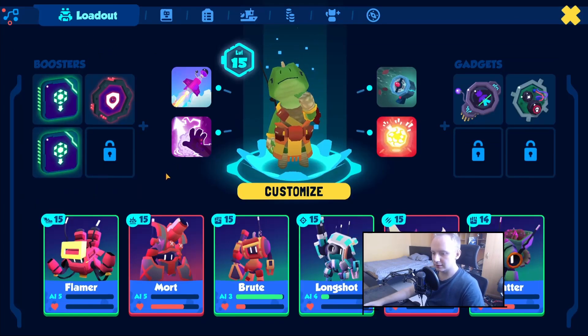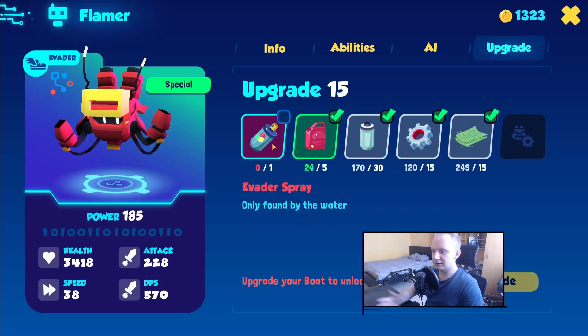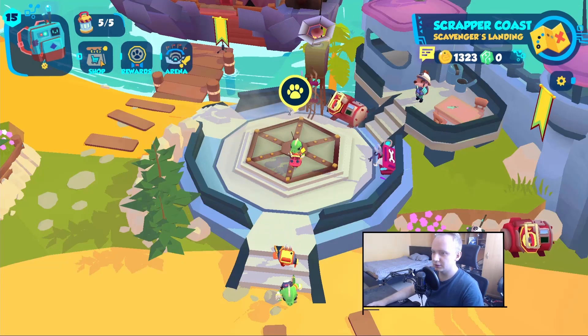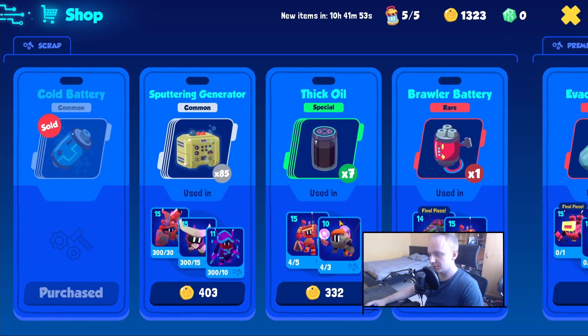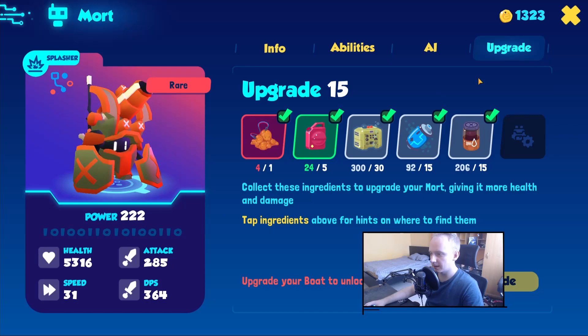Let's say you want to upgrade your bots and you need certain resources and you want them now. You don't want to wait until you have cash to buy them in the shop, although that is an option — if you have enough cash you can go to the shop and buy scrap there. But often you won't have the one you need.